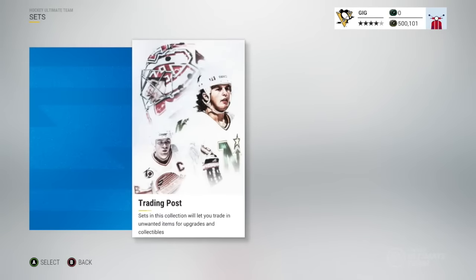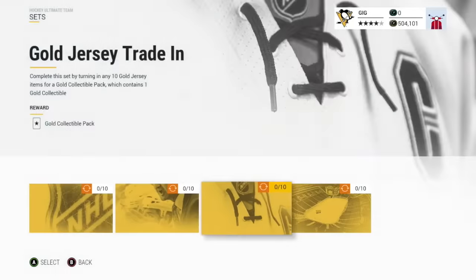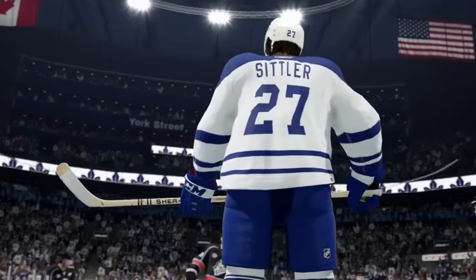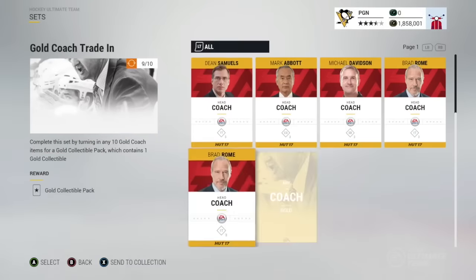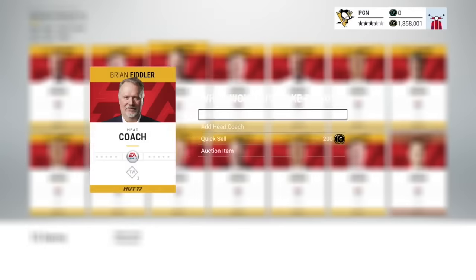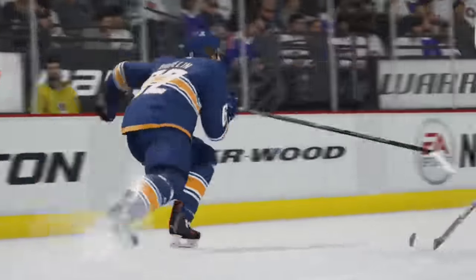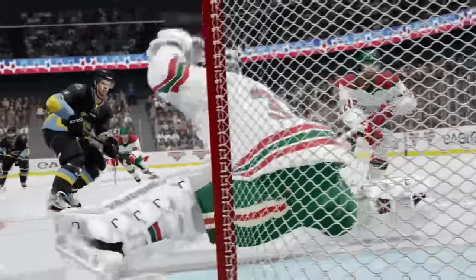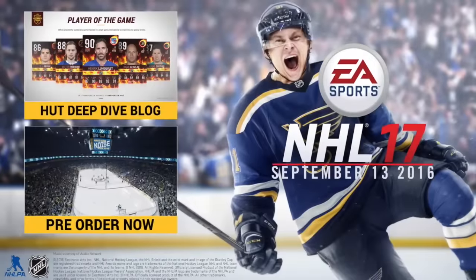Also new in NHL 17 is Hockey Ultimate Team sets, which takes collecting to a whole new level — trading items to complete sets, earning collectibles, coins, packs, and elite items which can give your team the competitive edge. Every item has value now, so whether they slot into your lineup or not, you'll have a use for them. With synergy driving the best team building system ever featured and new dynamic sets that update throughout the season, NHL 17 offers the deepest HUT experience yet.